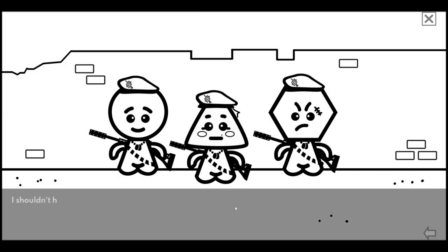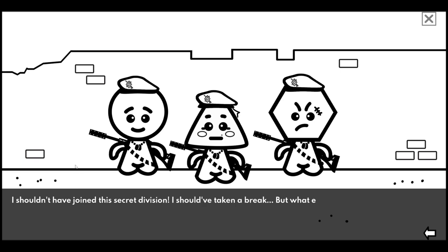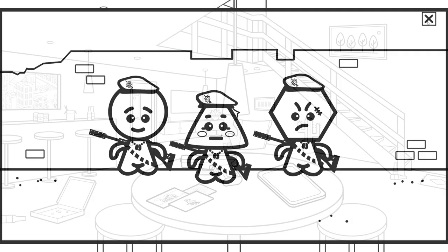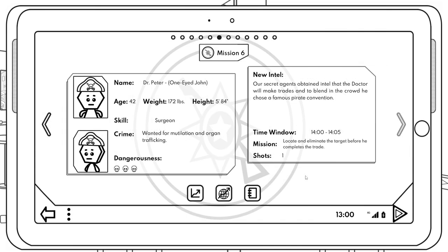Andrew reflects: 'I shouldn't have joined this secret division, I should have taken a break. Where would I go? Katie isn't around anymore. What eases me is that I might get a chance to have my revenge.' We're now looking for an octagonal pirate - Dr. Pete One-Eyed John.